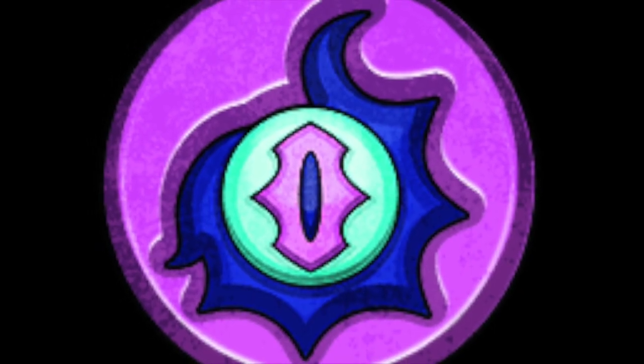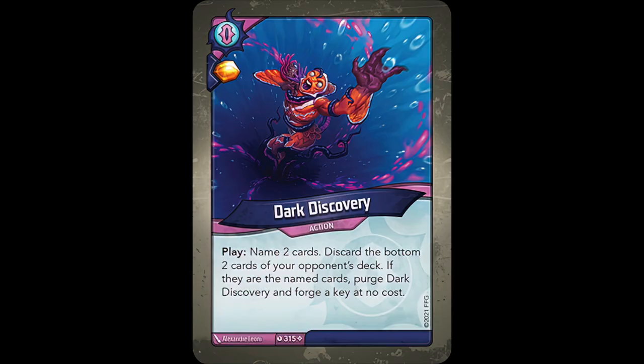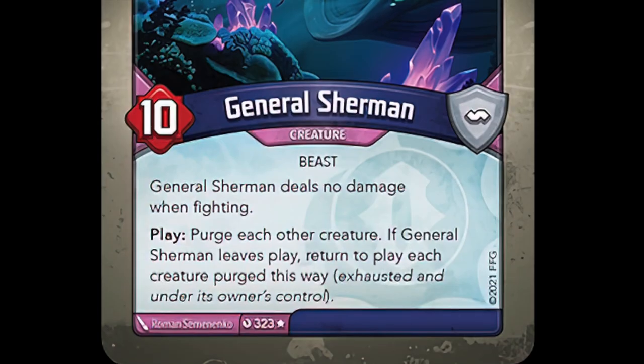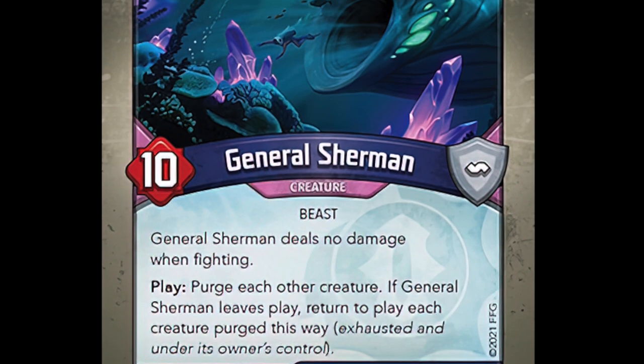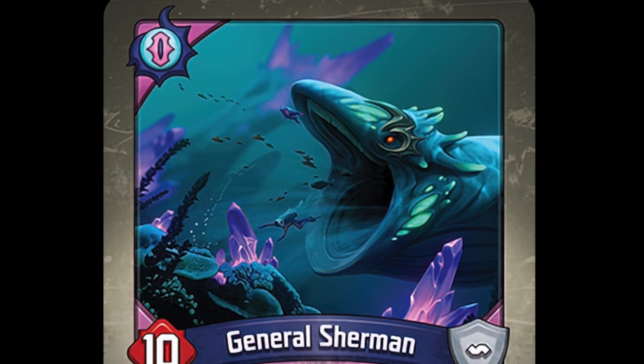The last two purge cards in the game come from House Unfathomable. One of them just purges itself — Dark Discovery. It's another one of those key cheats that's powerful to the point that you can only use it once, and it gets purged when you play it. The other Unfathomable card is a bizarre creature called General Sherman, who reads: General Sherman deals no damage when fighting. Play: purge each other creature. If General Sherman leaves play, return to play each creature purged this way, exhausted and under its owner's control. Once you get over the initial shock factor of this card, you realize he's kind of like Spangler Box, although he purges everything all at once instead of one creature at a time.